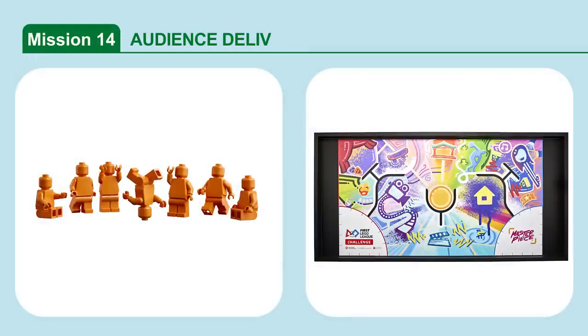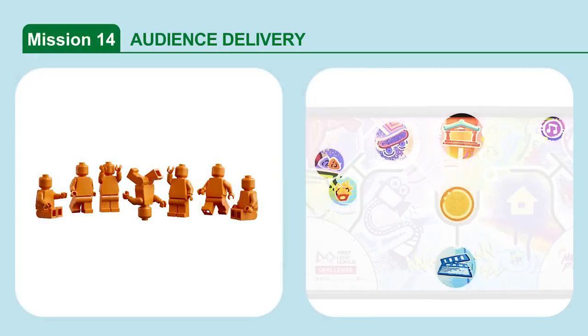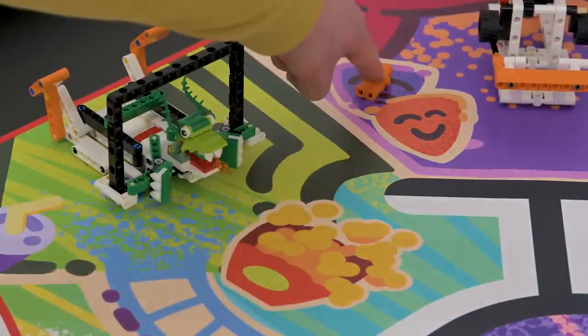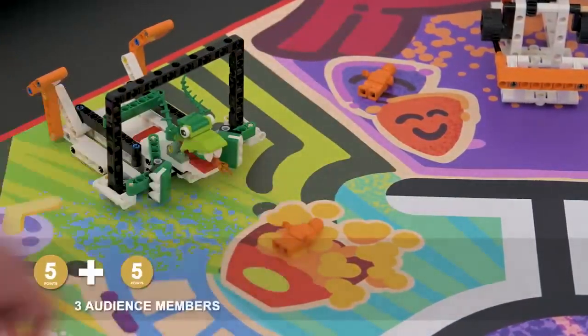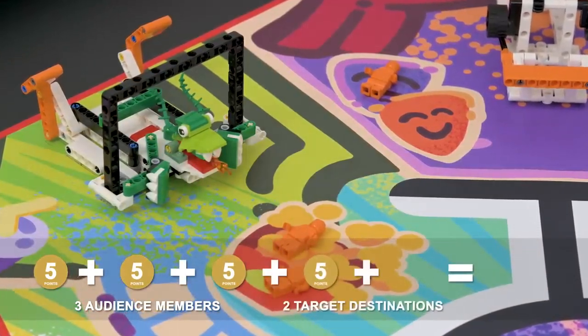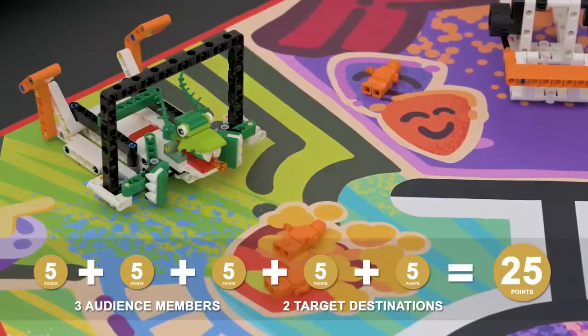Mission 14: Audience Delivery. Deliver the seven audience members to their target destinations. If an audience member is completely in a target destination, and if a target destination has at least one audience member completely in it, points are scored.